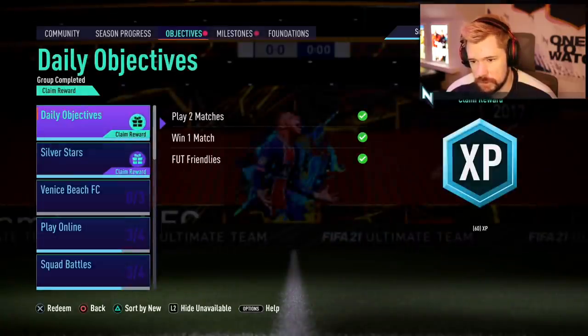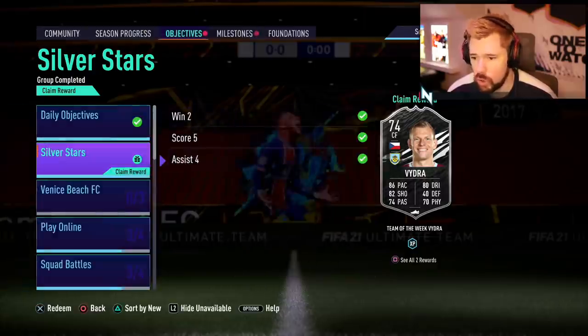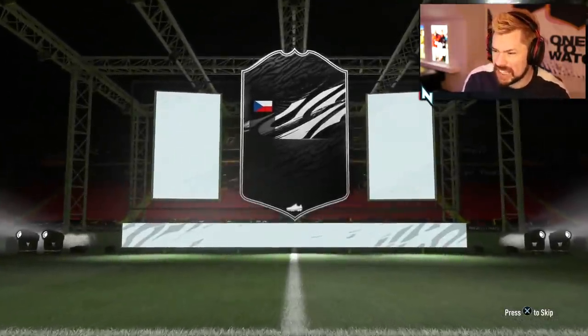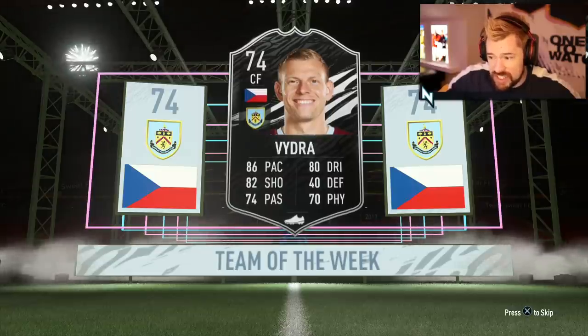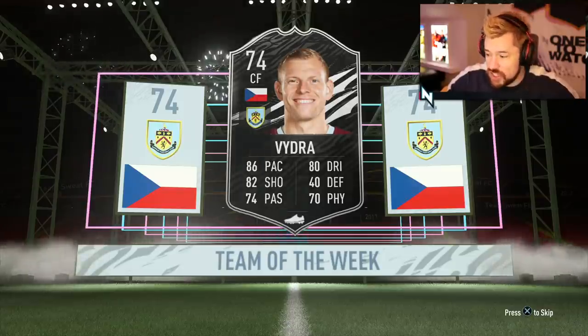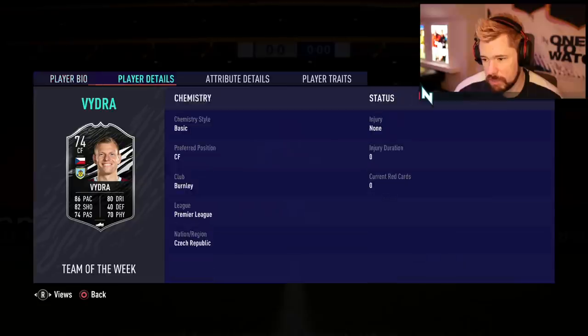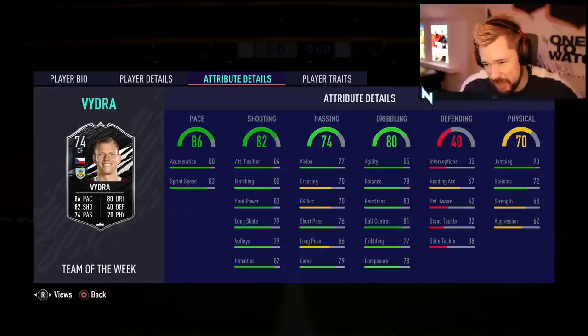Objectives done — win two, score five, assist four — all done! That is it. We get Team of the Week Vidra! I hope they do this every week. Does he walk out as well? Oh, that is fantastic. This is a quality card — 86 pace, 82 shooting, 80 dribbling, 74 passing, 70 physical for a silver is actually legit. He doesn't walk out, but it's boards. His in-game stats: three-star skill moves, four-star weak foot, no traits, medium-medium work rates. He's not a bad card at all. You give him a finisher and I think he's legit to the point where he might be in a weekend league team.